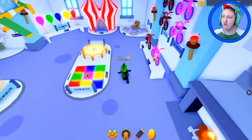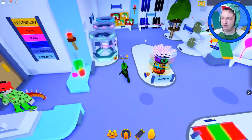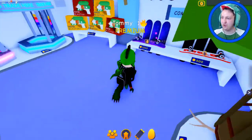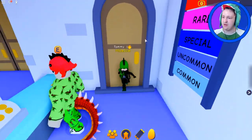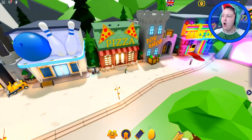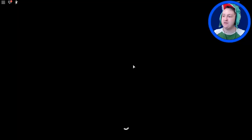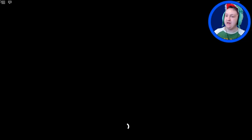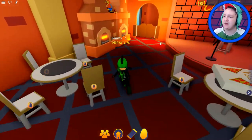Why does that never happen in real life? I want to go to a store that is in the shape of a castle. There's a pizzeria — and there was a pizza egg! It's the pizzeria — this has to be the egg. It has to be here.